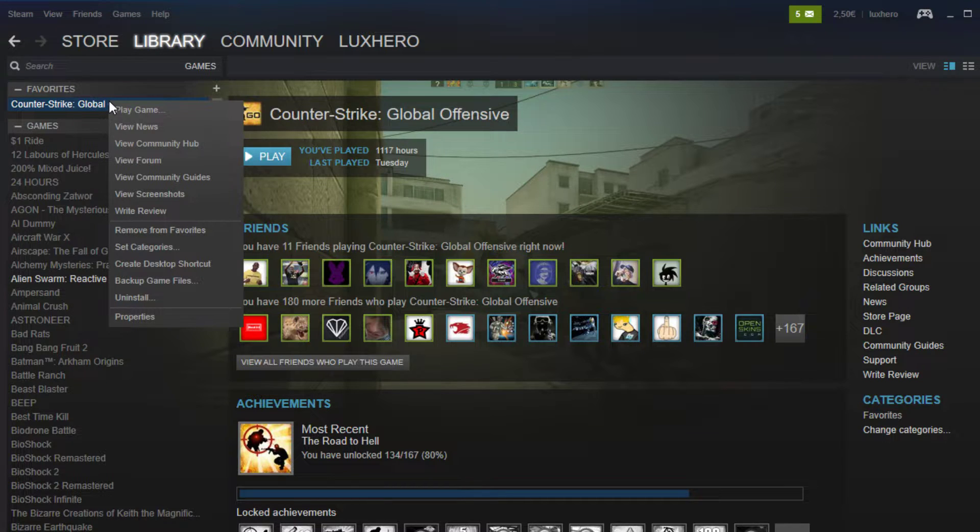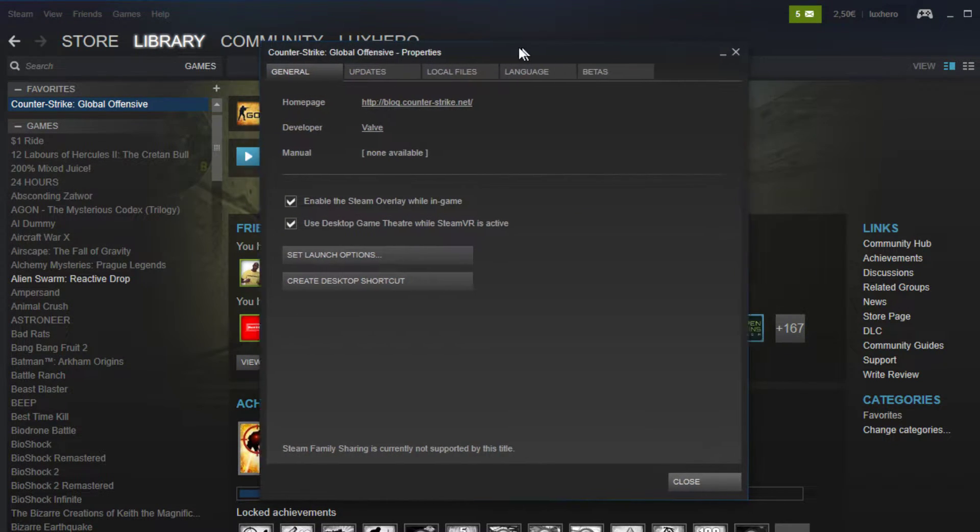Close CSGO and open up your Steam library. Right-click on CSGO and select Properties. From here, on the General tab, select Set Launch Options.